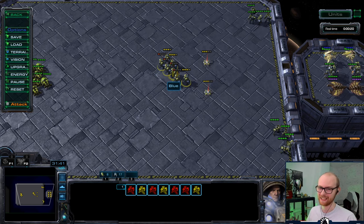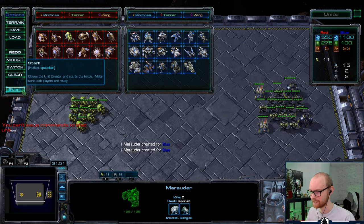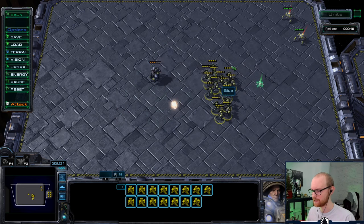One additional thing: if you have marauders, you would always put the marauder in the front, because it makes it so much easier. Even without widow mines, you can very easily just pull the marines back. Obviously Zerg will try to follow, but having marauders in front will make it so much easier for you.